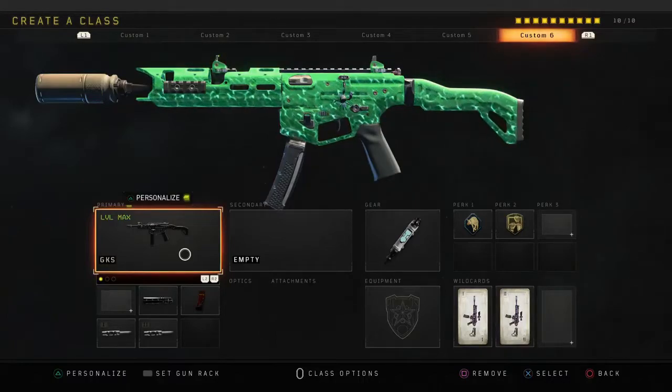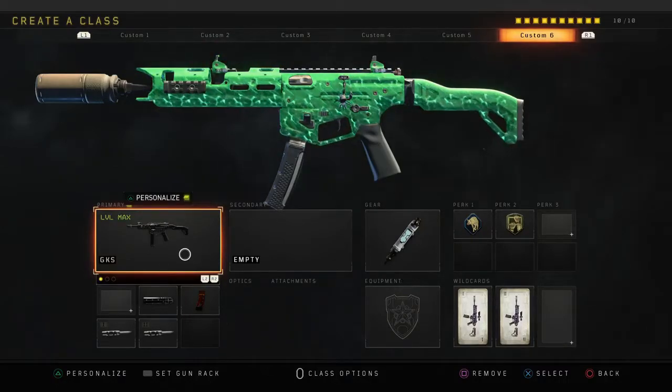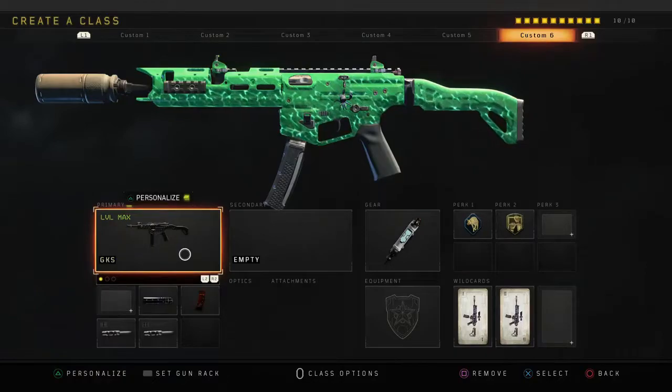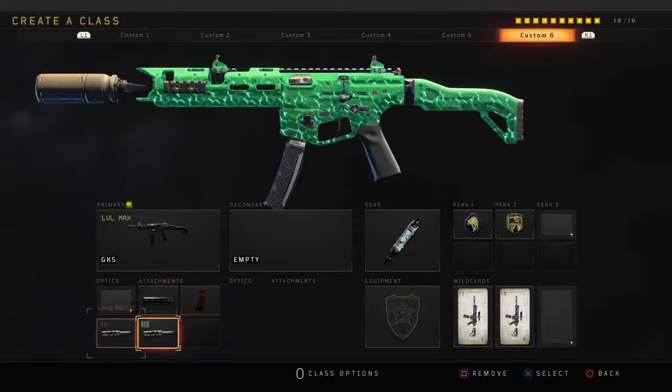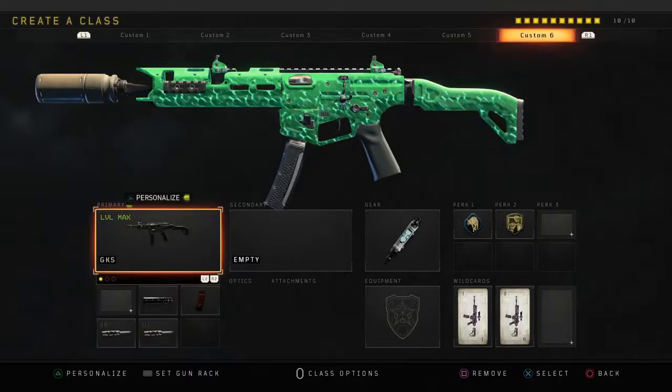What's up guys, this is your boy Supreme, say it with me — TDK, back in the video. Today's gameplay we're gonna be using the GKS guys, yes, one of my favorite weapons on Black Ops 4. This gun is absolutely insane, it is very underestimated. We got the suppressor, extending mass, long barrel one and long barrel two — those are the attachments you need.